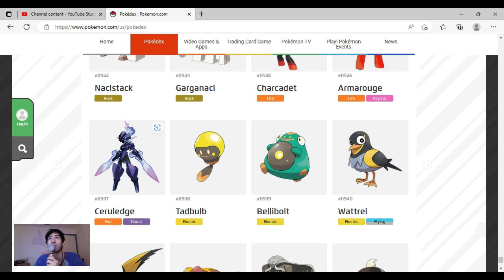Ceruledge — the colors are great, the shape is great, it's really good. Tadbulb — I think it's kind of dumb, but it's actually better than Politoed for me. It doesn't have the peach face that I dislike so much. It looks like a light bulb and a tadpole, it has a cute face. I would have preferred the light bulb without the tail. Bellibolt — I like the colors. I just don't like its face. The fake eyes should have been its real eyes — it reminds me of something from Spirited Away and that's why I loved it so much. But knowing those are fake eyes changes things. I also don't like the belly button electric thing, but I do like how squishy Bellibolt is.